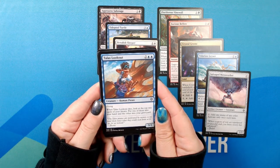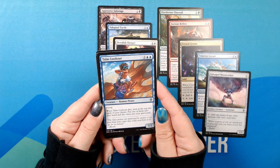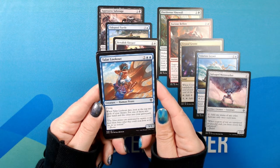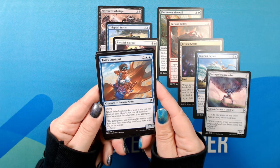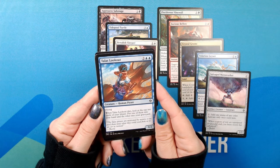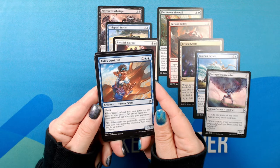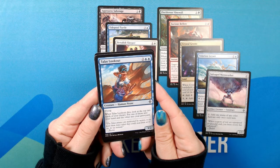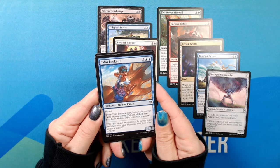Talas Lookout. Two blue, for a 3/2 creature — human pirate, common. Flying. When Talas Lookout dies, look at the top two cards of your library. Put one of them into your hand and the other into your graveyard. The Talas Pirates are motivated by money, so we paid them twice what they could steal from us to spy for us instead.